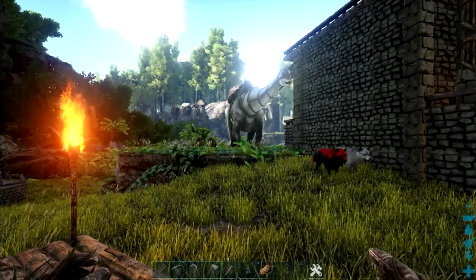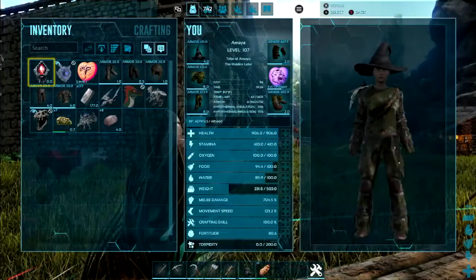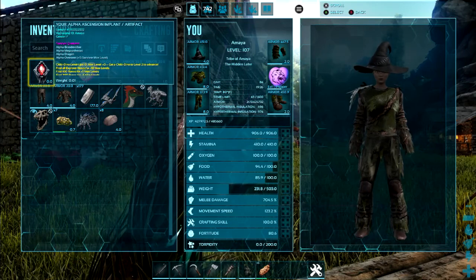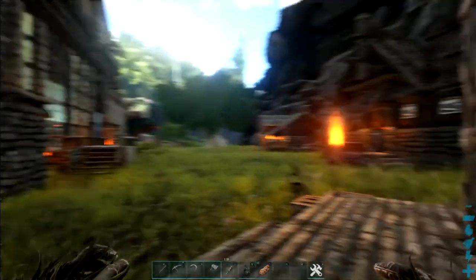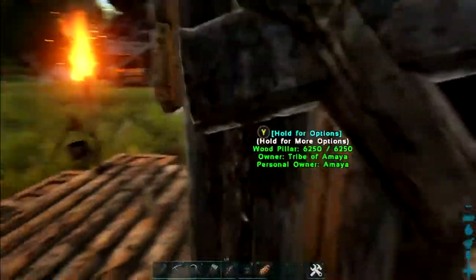Hello, hello, friends. Today we are on Ark Survival Evolved again, and on the island this time. As you can see, this isn't the same character. I've only done the island bosses. This is just the island. My Valguero character, my main character, is still on Valguero, and I have some stuff to put away. Let's do that real quick.